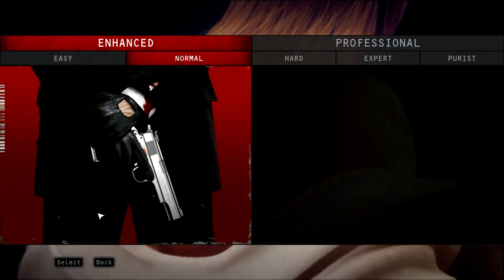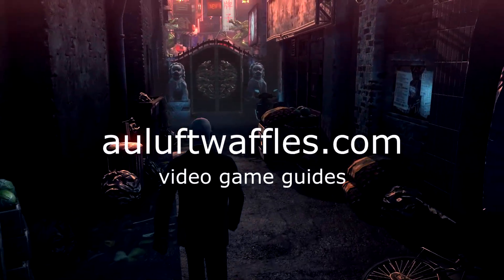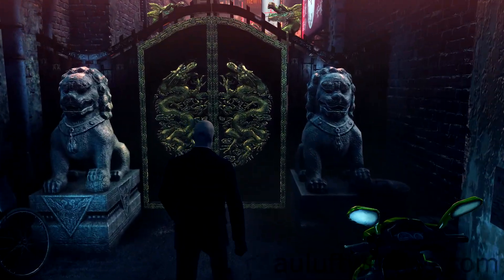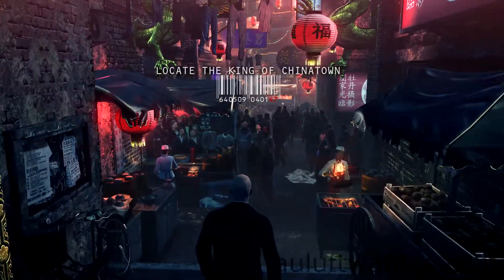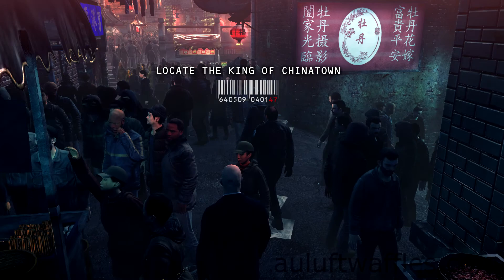This is a guide for the King of Chinatown, the only part which is called Chinatown Square, under purist difficulty. I'm aware that I've done a guide for this before, but this guide is to score maximize in this area, which the last guide didn't do.